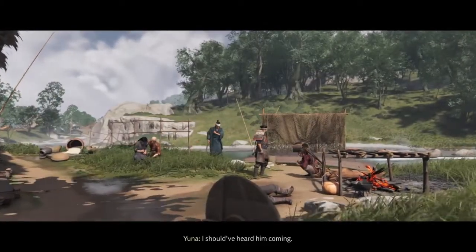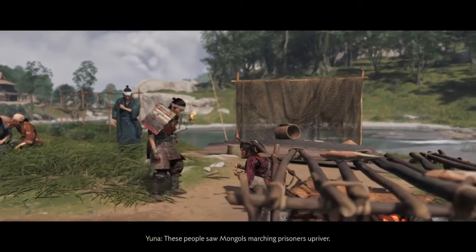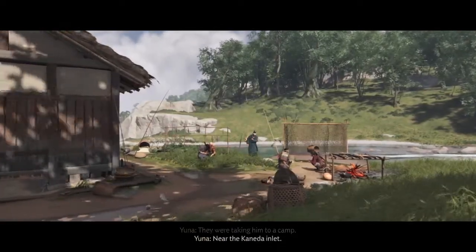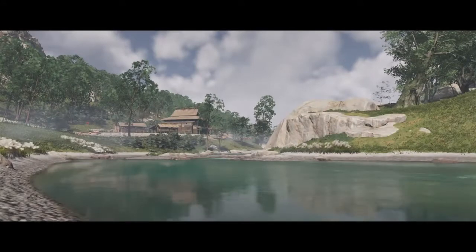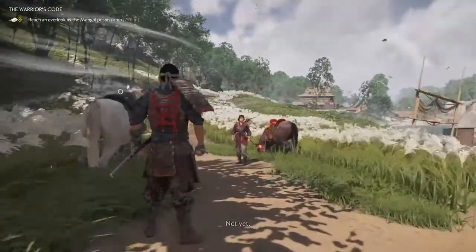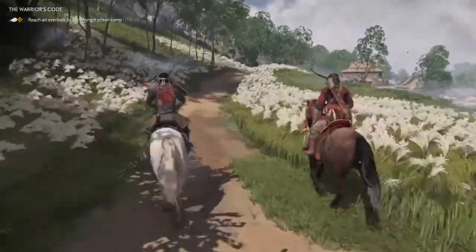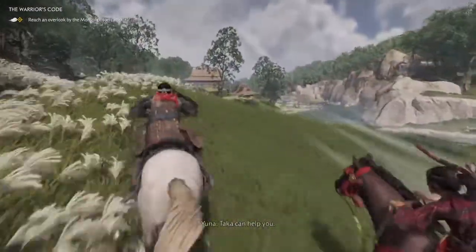I should have heard him coming. I let myself get distracted. These people saw Mongols marching prisoners — they had a blacksmith with them. Your brother — sounds like it. They were taking him to a camp near the Kaneda Inlet. I know the place. The warrior's code... Did you find any samurai? Not yet, I'm still searching. Alright, reach and overlook the Mongol prisoner camp. Where is it? Seven hundred and fifty meters.